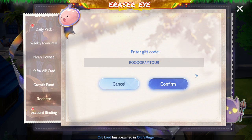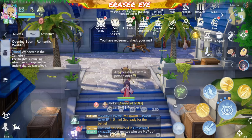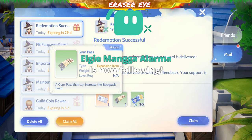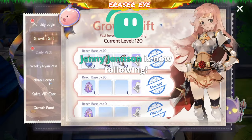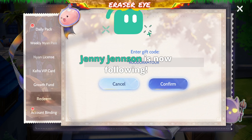The first gift code of this video: ROO Doram Tour. Ano bang meron dyan? Meron kang gacha ticket, gym pass, at skip ticket. Very good — meron kang pang gacha ticket para makuha mo ng costume mo. That's ROO Doram Tour.